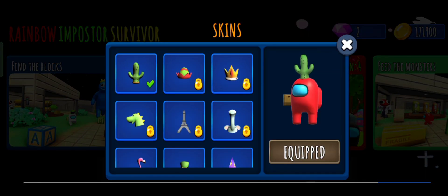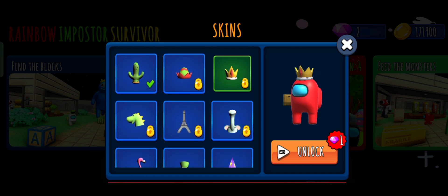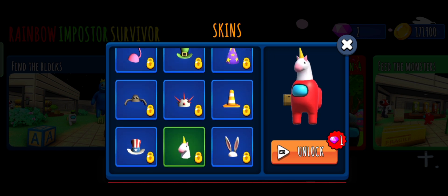Hi guys, welcome back. I'm going to play Impostor Survivor and we are going to select our topi, which is the skin. You guys are looking good at this. I am going to play with unicorn and crown, but I am going to play with this. So we are going to play with this topi.